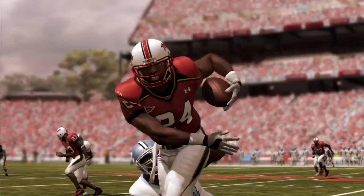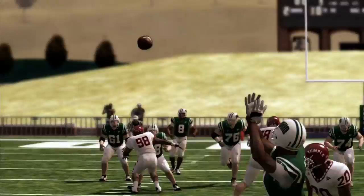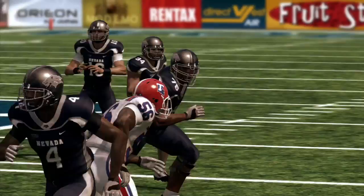The pistol offense keeps the quarterback back in the shotgun, but the tailback instead of being next to you in the shotgun is directly behind you. It's one of these offenses predicated upon a quarterback who can run and who can throw, and if you have that you can really make that offense work.